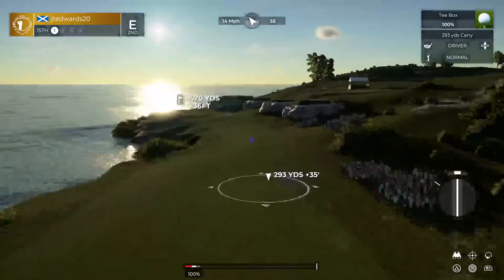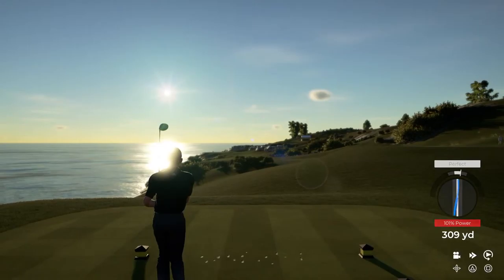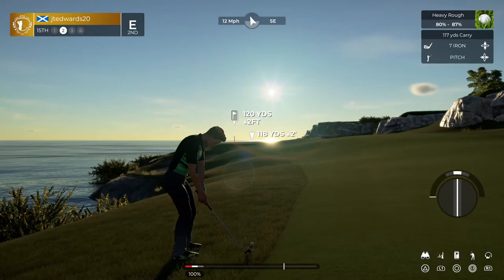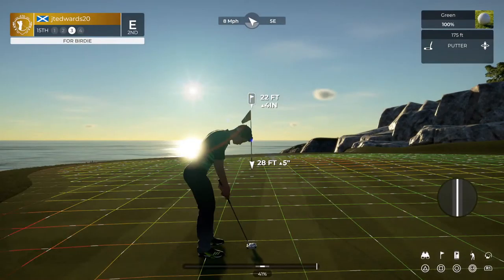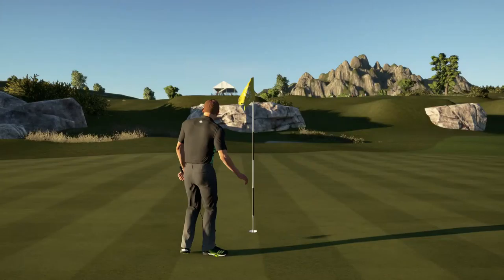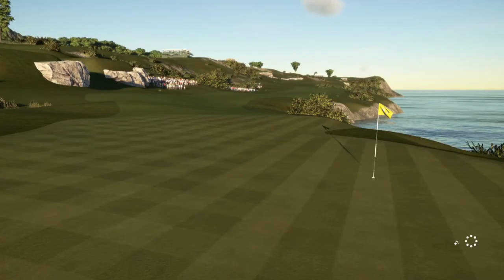Let's see what happens on the 15th hole. Pretty good stuff happened — a couple birdies on the scorecard, a couple bogeys as well. To make yourself competitive, you're going to have to concentrate to climb up that leaderboard. Let's get out of this spinach. On the green safely — about 22 feet to the cup. Par putt coming up. We're moving on — that performance will keep you at even par.